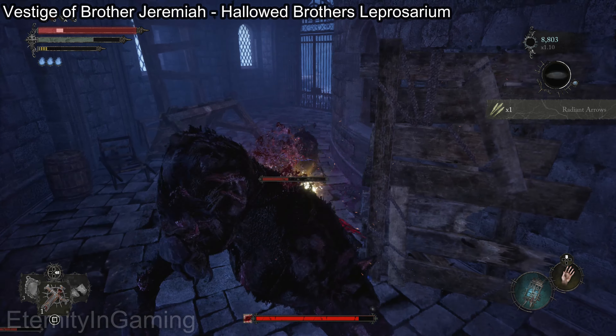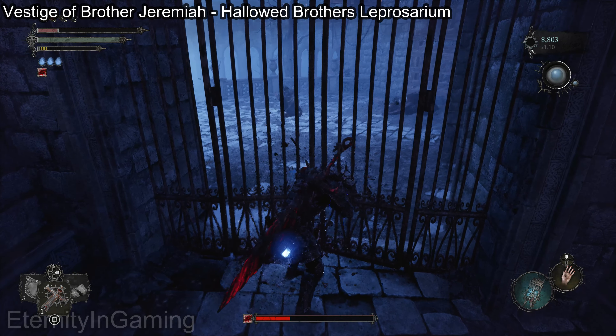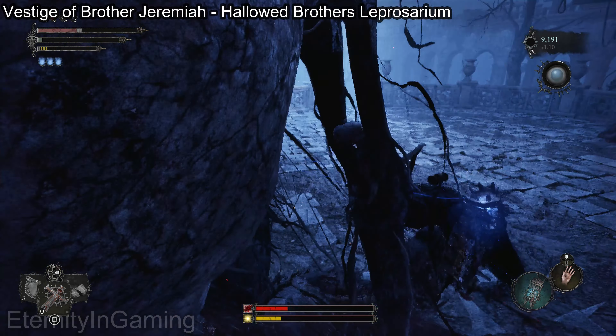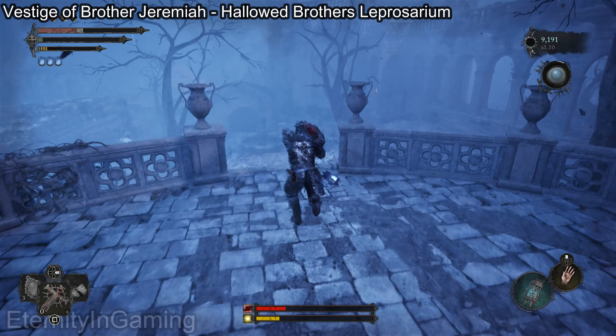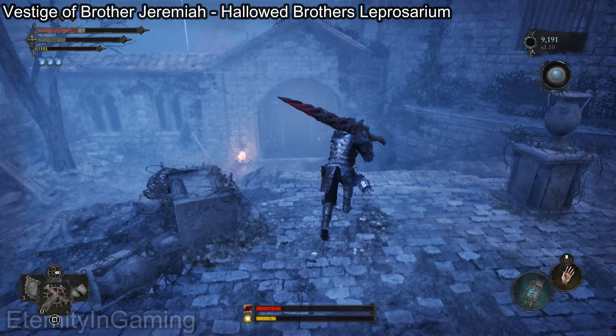Right where I picked up that shield, I'm going to turn around — there was a ravenous fascinator right here, like a mimic thing, so be careful picking that up. Make sure you soul flay it, otherwise it'll eat you. Use your lamp to go through that door I just went through — you can unlock this for a small shortcut real quick.